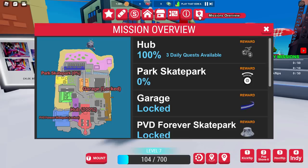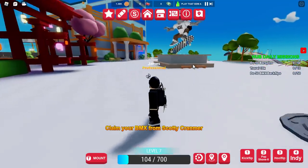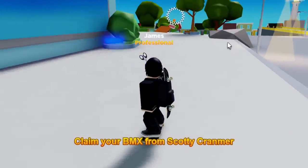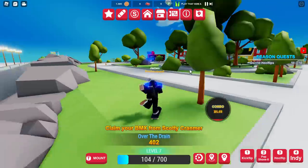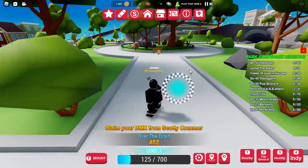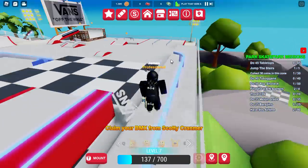Next, move on to the Park skate park. Click on Mission Overview and follow the blue arrow on your screen. The tasks are kind of easy but very time consuming. At the Park, one of the tasks is finding Vans letters. The S is right there — let's collect it. Jump down the stairs to get some speed, and there's the N down here.